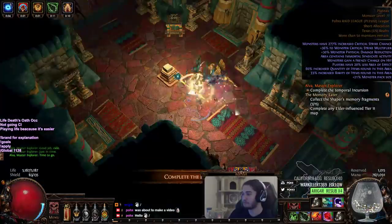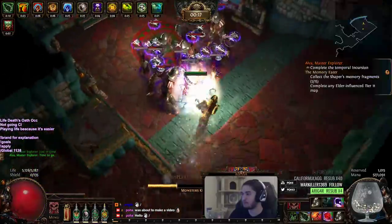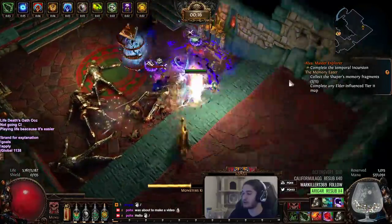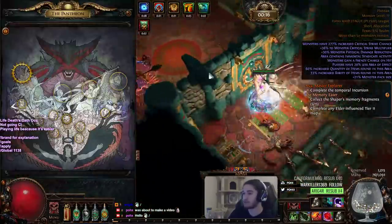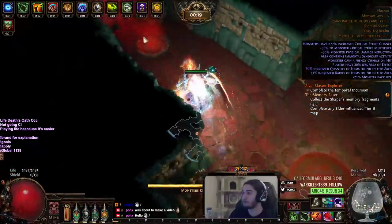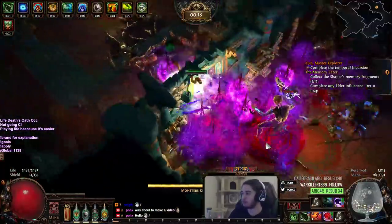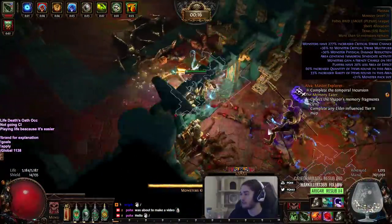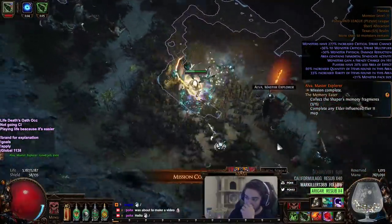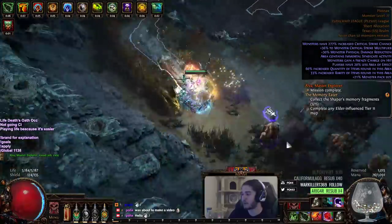ES can also get access to Stun immunity, so you can change your Pantheon — I'm using Brine King right now. You also get a ton of sustain while mapping; you're pretty much going to be on like 30 ES regen per second because of Vile Bastion, and then you get Wicked Ward for boss sustain. So definitely, if you plan on playing Death's Oath long term and feel like you're too squishy or red maps aren't doing the best for you, think about respeccing into ES Death's Oath.